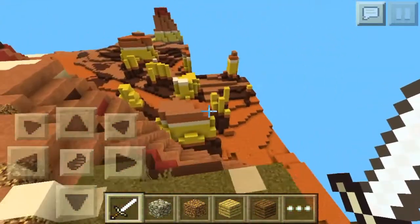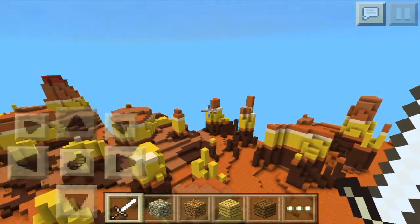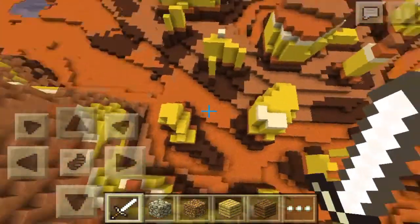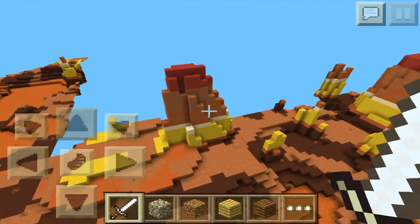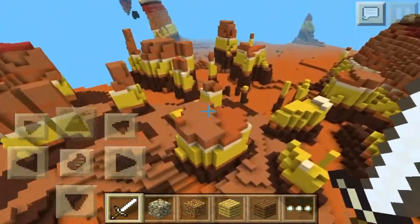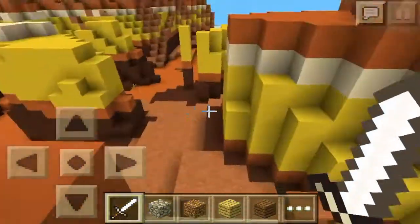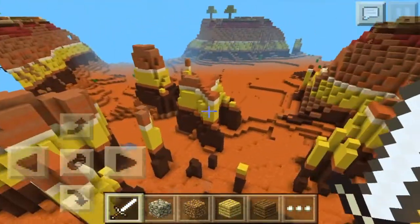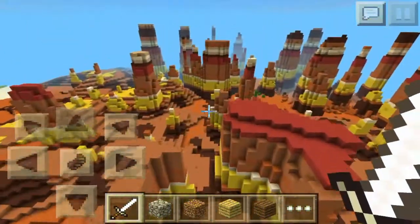This is a Bryce Mesa — oh my gosh, it is cool! See, it's like a spikes biome but a Mesa. I would love to make some houses on these, I think that'd be really cool.